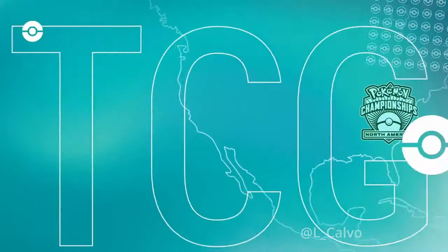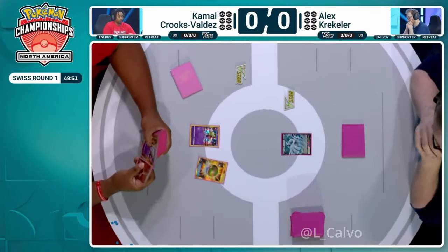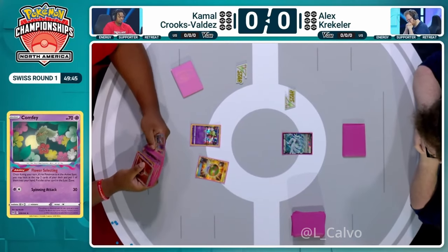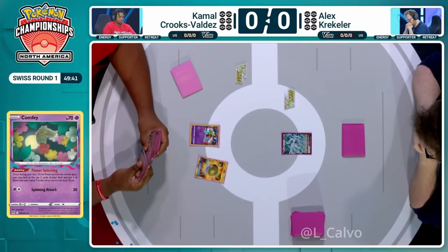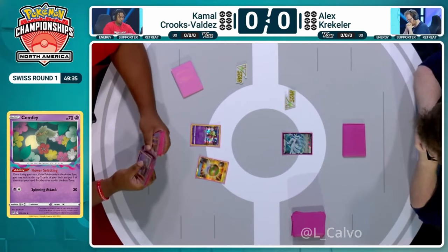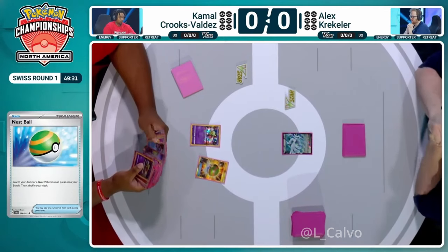We're starting over on Kamal's side of the field with a Nest Ball going through the deck, as well as a Comfey in the active position. We've talked about so many different varieties of how you can build Dragapult EX. How does this one stand out, and how fast are we going to be trying to get into things if we're on Kamal's side of the field?